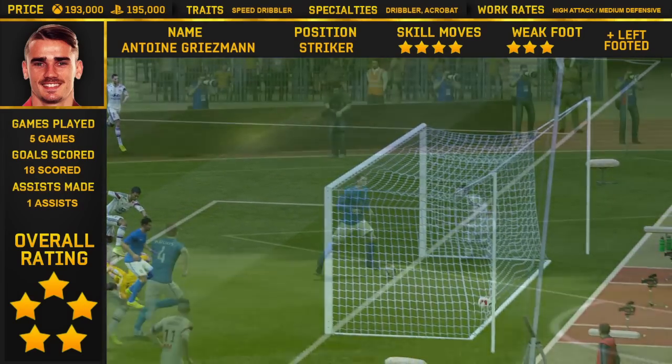The best things about him: he's got four-star skill moves, which is fantastic. He's left-footed. He only has the speed dribbler, dribbler, and acrobat traits — but speed dribbler and dribbler, as I've explained in a previous video, are so important in this game for strikers because it just allows you such ease to drift past defenders. And I'm showing you the teams I'm coming up against just so you can see — I'm not coming up against bronze teams or teams with 40 or 50 chemistry. I am coming up against good, strong gold teams with pacey, sweaty players, defenders, attackers — and I'm still absolutely demolishing them with Griezmann.